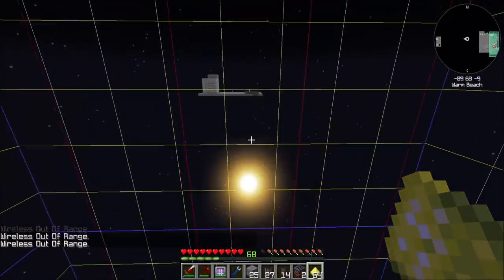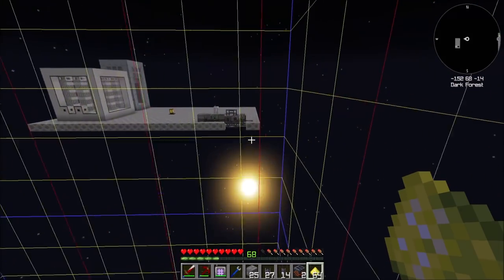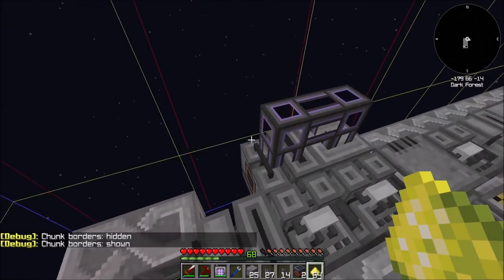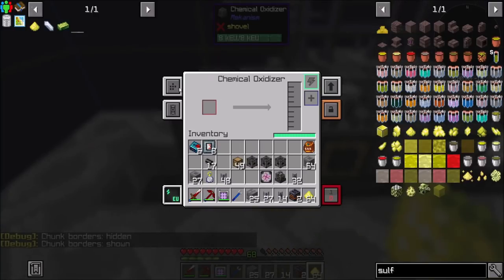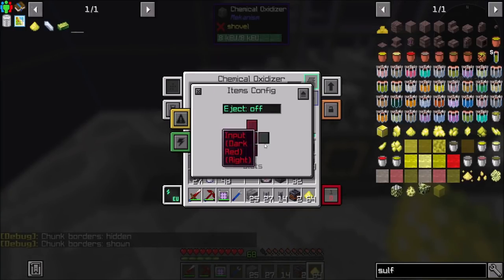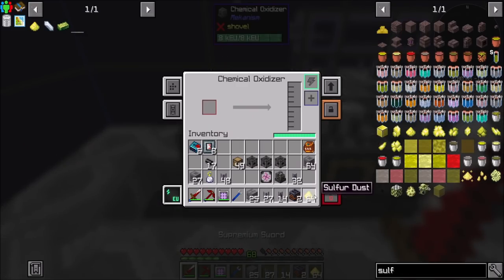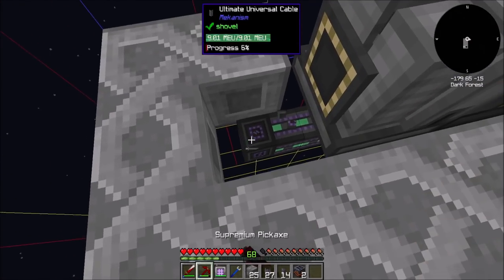That'll make sulfur trioxide and oxygen. And then sulfur dioxide will come from your chemical oxidizer, which will be here. And you will get sulfur — I forgot to bring it with me, let me go get that real quick. You'll import it in the back by something — we'll figure this out in a minute, probably quantum entangleporter. So your side config for items can basically be input on any side, but for gases you're going to eject to the right. I put that in there and that's perfect.